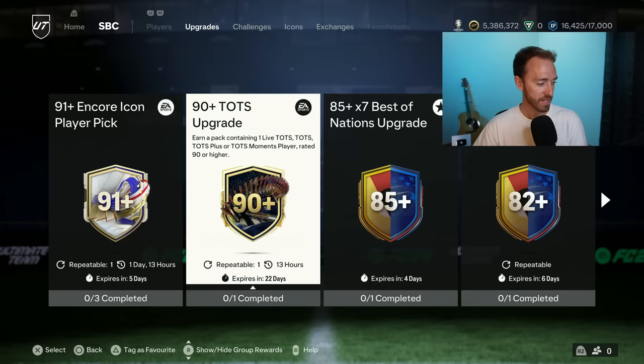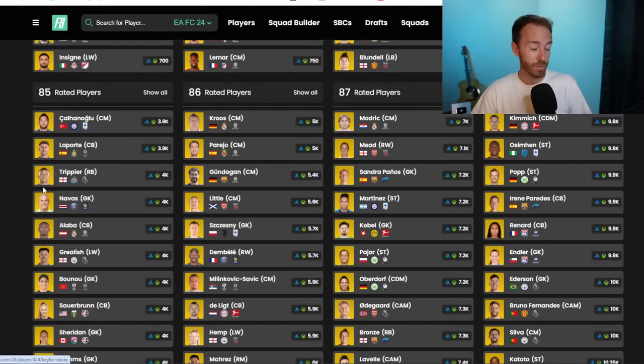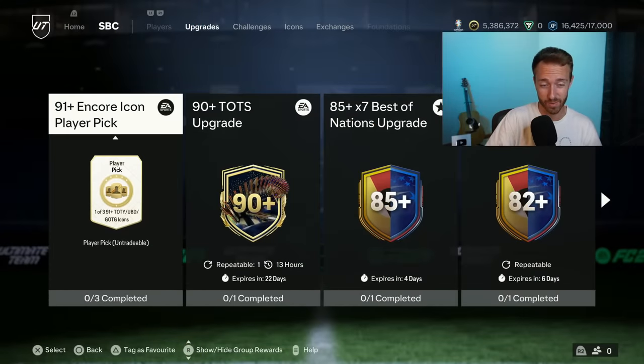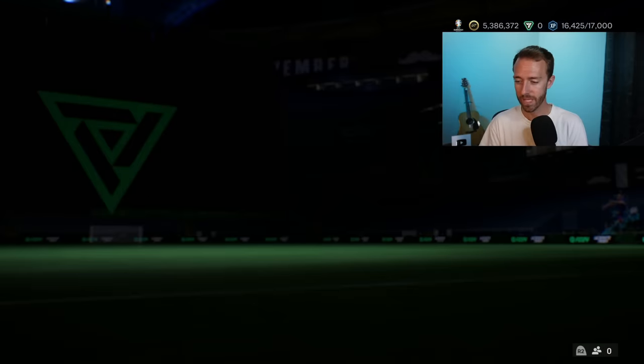If they do release that 92 plus SBC again, it was an 84 and 85 rated squad — low tier fodder. If you invested in 85s, today could be a day they go up a decent amount because on Tuesdays and Wednesdays you start to see those cards moving due to the cheaper upgrade packs. On Sunday we had the icon pick which was more expensive than expected. Today we kind of have the cheaper Gamble Tuesday vibes — the 90 plus and the 92 plus Festival of Football pack. I'd say 84 to 86 rated cards could be moving today on the market if you did want to invest there.